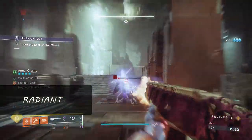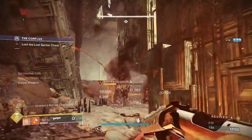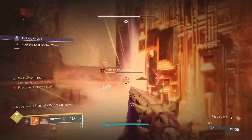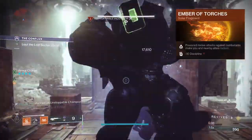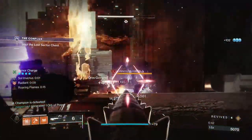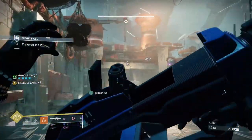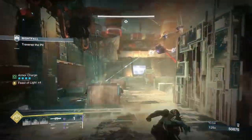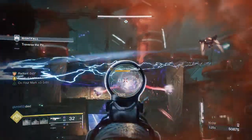If burning your enemies into a steaming pile of ash is your thing, becoming radiant with the Solar subclass will give all your weapons anti-barrier rounds — even Witherhoard! Equip the Ember of Torches fragment; it states that powered melee kills make you radiant. And I think we all know which class this works best on — Titan Hammers. But what about the Hunter? Our throwing knives are just as deadly, and you can use Acrobat's Dodge as a second way to become radiant.